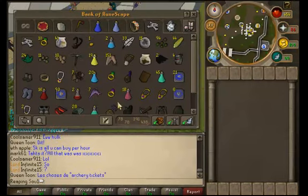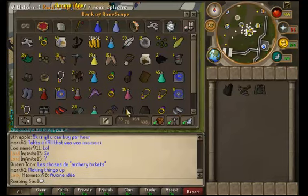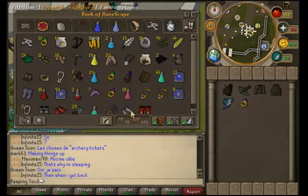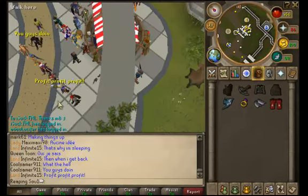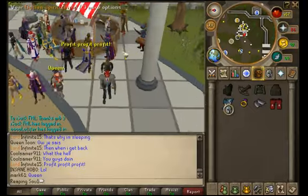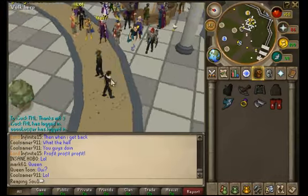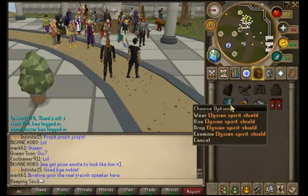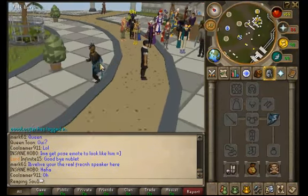Let's take out some gear — wait, where is it? There it is! My Elysian Spirit Shield! I bought it last night. I was actually Skyping with Ivy when I bought it because I was debating when to buy and stuff, but he told me, 'Yeah, you know what, just go for it, we can use it for some videos and God Wars and stuff like that.' So here it is — my Ellie. I can wear it, as you can see.